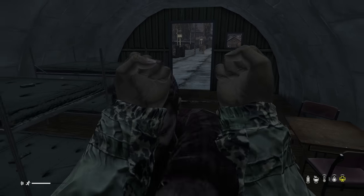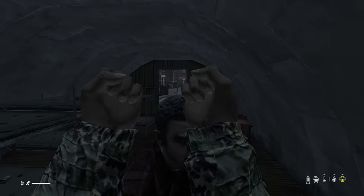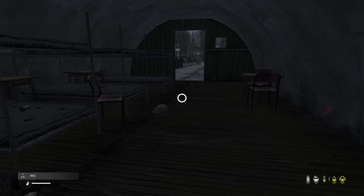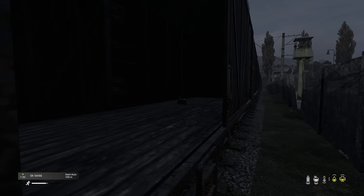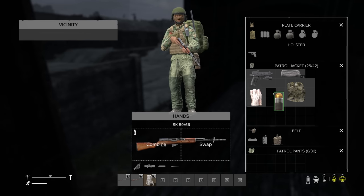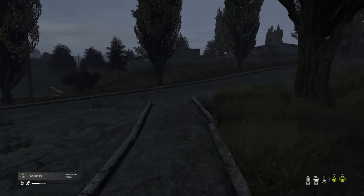We now have an assault helmet. Bear in mind the new blocking noises from the 1.21 update — even when you block, sometimes hits are still getting through and cutting you. We're at the trains now and it's quite clear that whoever's been here has dropped a load of guns. They've also armed a claymore, so we're not going anywhere near that — they're probably nearby waiting for us. There's some explosive rounds, and on that note we are out of Zlenegorst.